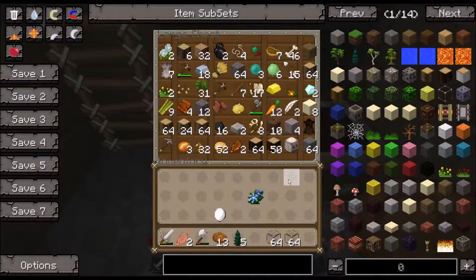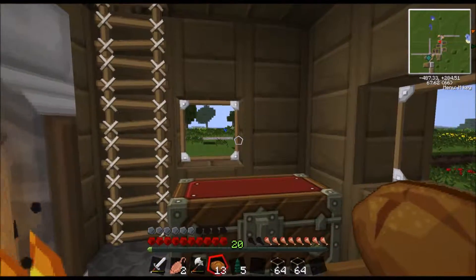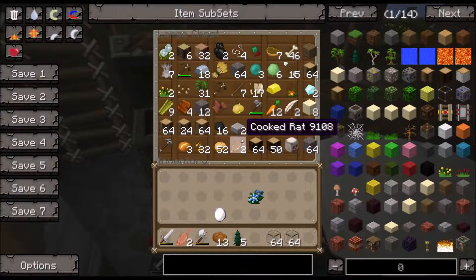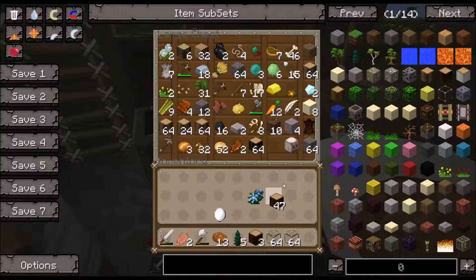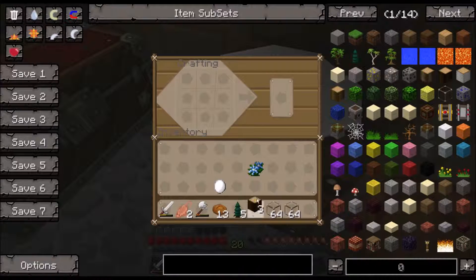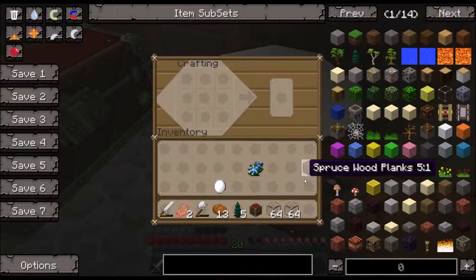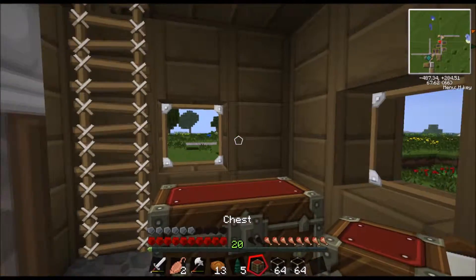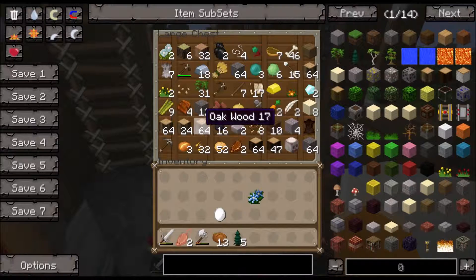We have no room in our chest, so let's just make another one. Let's call it the building chest and we'll just put all the building supplies in this chest.